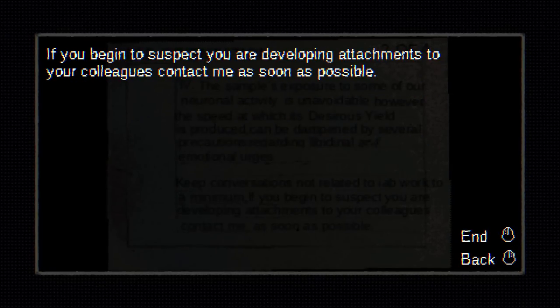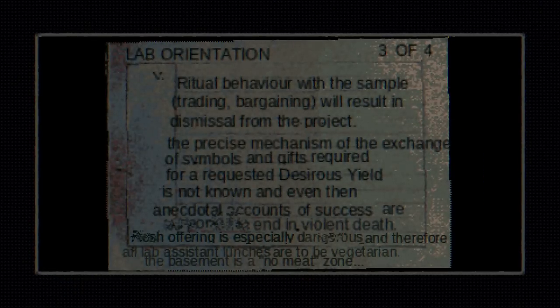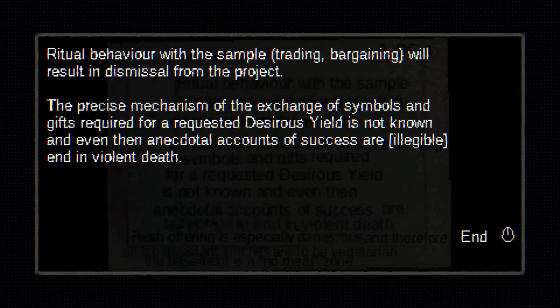Four: the sample's exposure to some of our neuronal activity is unavoidable. However, the speed at which its desirous yield is produced can be dampened by several precautions regarding libidinal and emotional urges. Keep conversation not related to lab work to a minimum. I like the phrase 'desirous yield' — need to remember that for the future. If you begin to suspect that you are developing attachments to your colleagues, contact me as soon as possible. Ritual behavior with the sample — trading, bargaining — will result in dismissal from the project.